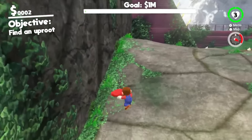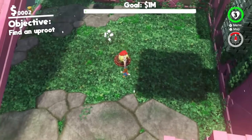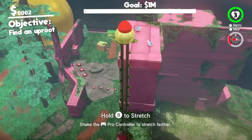I just found a dollar on the pole as well. Here you are, Mr. Uproot. I'll collect you and then I can bring you to Mr. Villager. We're on our way!